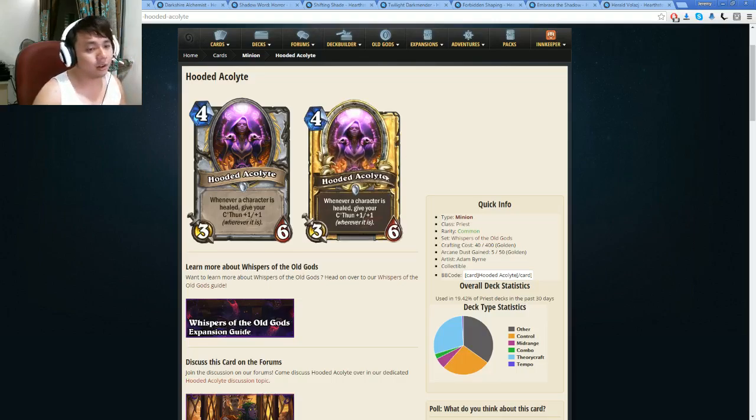No AoE outside — it doesn't get killed by any specific AoE. Maybe except for Doomsayer, but it's not exactly an AoE. It doesn't get killed by Light Bomb. You can target it with Shadow Word: Pain, but that's about it. Fireball, Flame Lance — that's about it. So it's a really powerful body. It's going to trade really favourably against lower health minions. And you're probably always going to be buffing C'Thun because you're always going to be healing this guy up. So I think this card is really insane and you'll definitely see C'Thun style Priest if that becomes a thing.